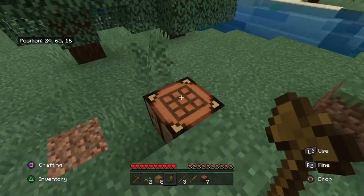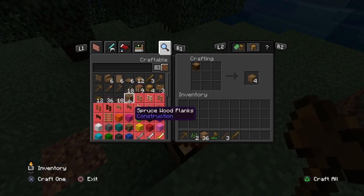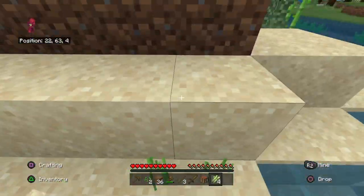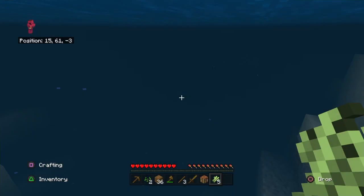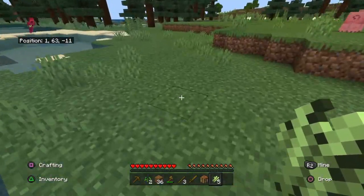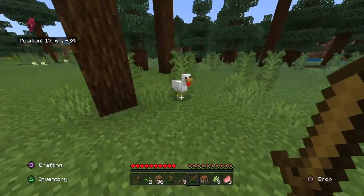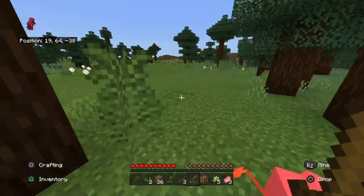I bet at some point they'll add where you can go to different dimensions, but right now you can't do that. There's tons of different things — I'm gonna go around, see if I can find some new stuff, get some sugar cane. And like I said, there's tons of new stuff in this. I already have dyed planks — come on, who doesn't want some dyed planks?